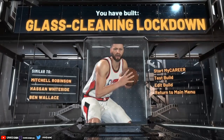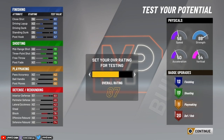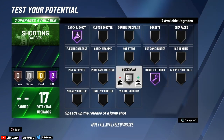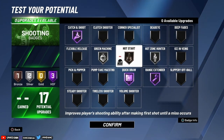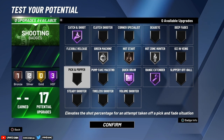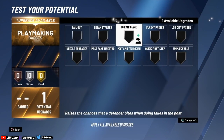Now for the badges on the shooting center. For shooting: catch and shoot is a must. Quick draw at Hall of Fame is a lot better than silver in my opinion — that uses up most of your shooting badges. With five badges left, I put green machine on silver, hazard hunter on silver, and hot start on bronze. If you hit legend you get 27 badges and can put whatever you want. I usually let opponents iso and I sit in the corner or top of the three-point line, catch and shoot when left open.